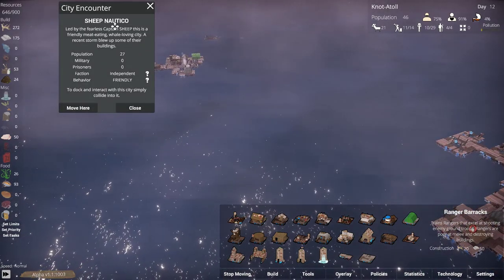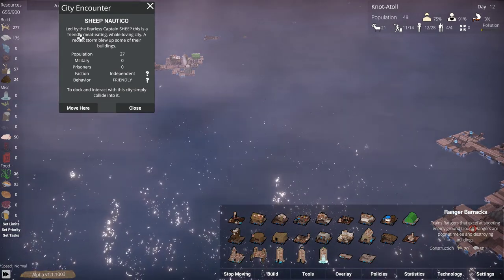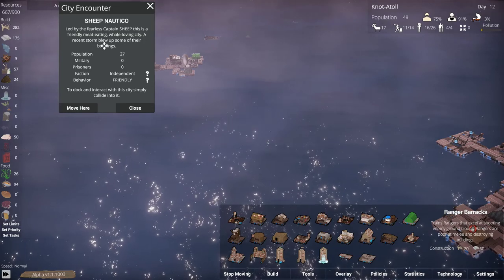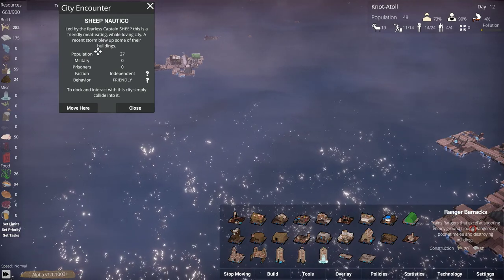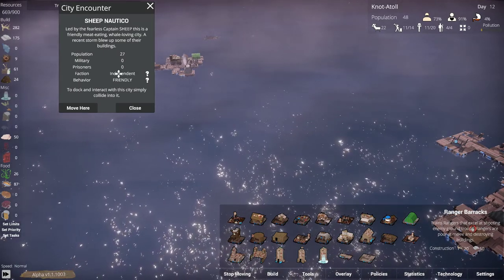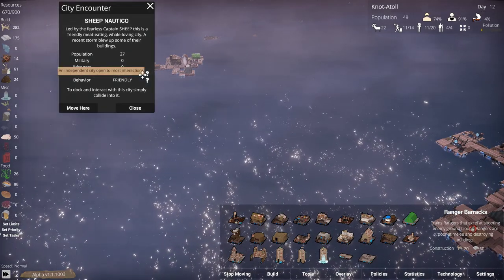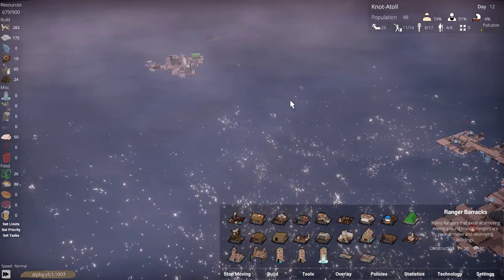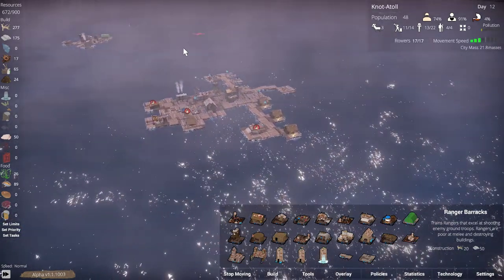Sheep! Nautical — led by the fearless Captain Sheep. This is a friendly, meat-eating, whale-loving city. A recent storm blew up some of their buildings — oh no. Population 27, military zero, prisoner zero, faction independent, open to most interactions, behavior friendly. To dock, simply collide with the city. That sounds rude — just collide with the city. No better navigators than that, but let's go collide with the city, shall we?